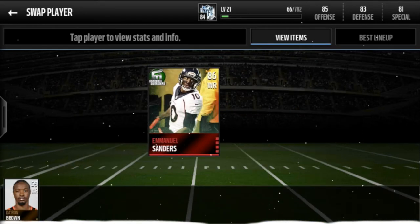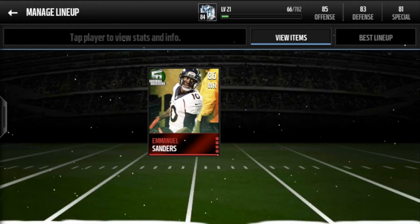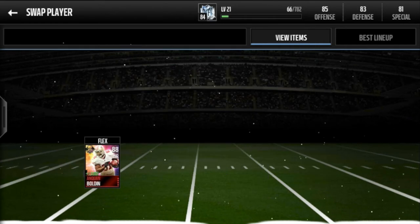At wide receiver I have Emmanuel Sanders, 86 overall Football Outsiders: 91 speed, 93 catch, 92 jump — those are the only stats I care about for a wide receiver. You need to be fast, you need to catch, and you have to jump. Before I got my elite wide receivers on this account I had Mike Evans and Alshon Jeffrey. Mike Evans is tall and strong — he's a good wide receiver. If you need an 84 wide receiver, those are your options. My other wide receiver is Deshaun Jackson, 86 overall Team of the Week: 93 speed, 92 catch. 87 jump is the downside, but I don't throw to him that often, and if I do, it won't be a deep pass.